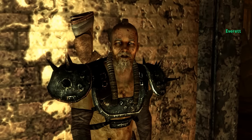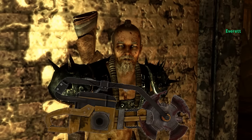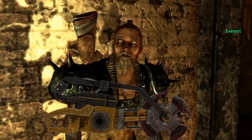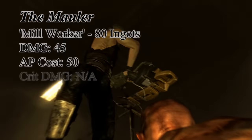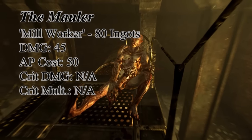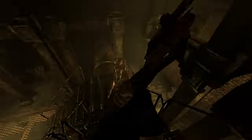Come back to Everett with eighty ingots, and you will get the Mauler, another unique auto axe. In comparison to the Man Opener, the Mauler actually has ten more damage at forty-five instead of thirty-five, costs about thirty percent less to attack with in VATS, but it doesn't get the armor carving ability that the Man Opener does. The choice is yours.